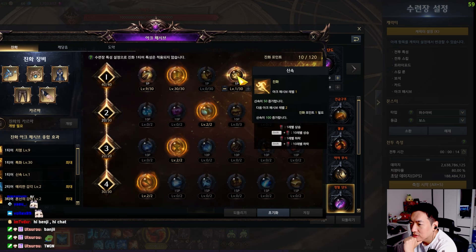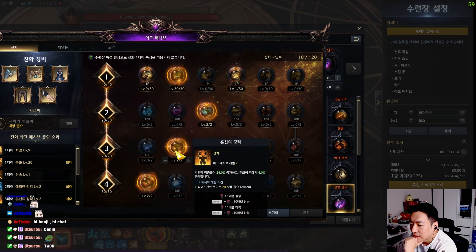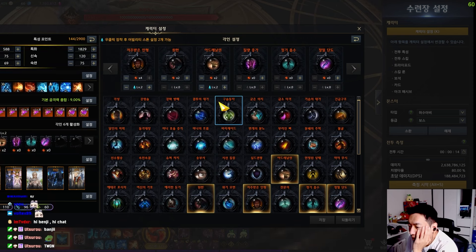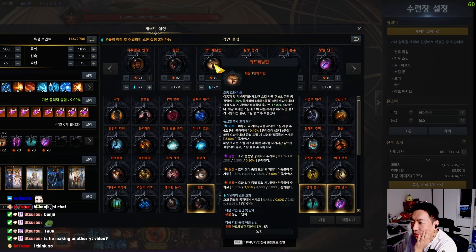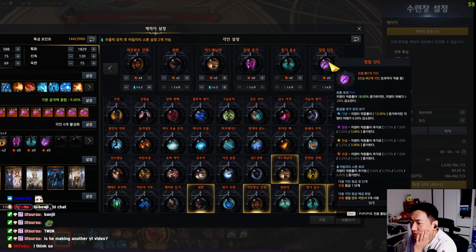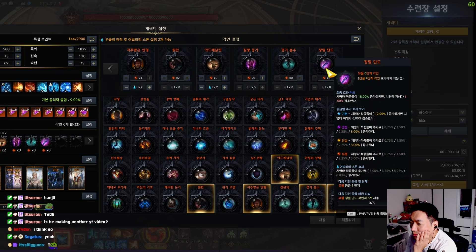One point on swiftness, full spec, rest on crit, everything into crit rate, and Sharp Blunt Thorn or Blunt Spike. Right now with my crit rate I'm not supposed to be using Blunt Thorn yet, but that is why I am leveling Adrenaline. After I finish Adrenaline I will also finish Precise Dagger, and I'm going to try to craft a bracelet with crit rate — that's going to give me full efficiency of using Blunt Thorn.